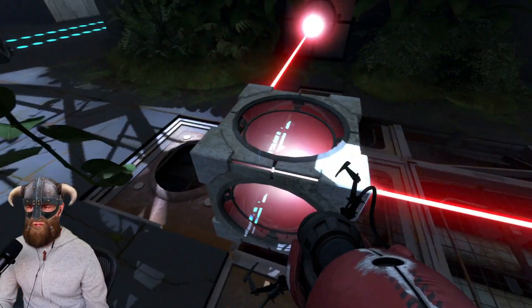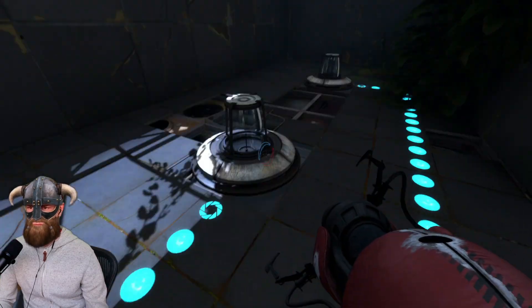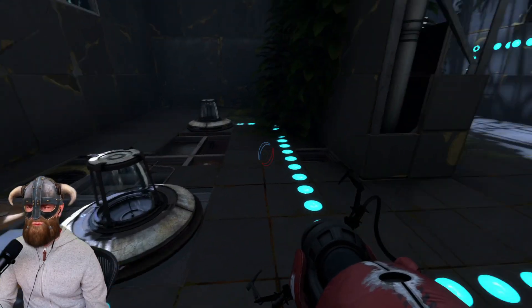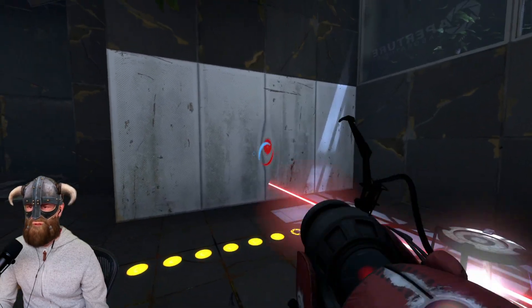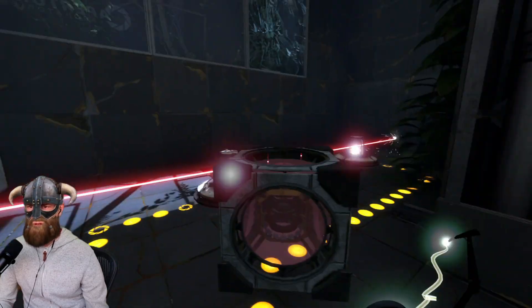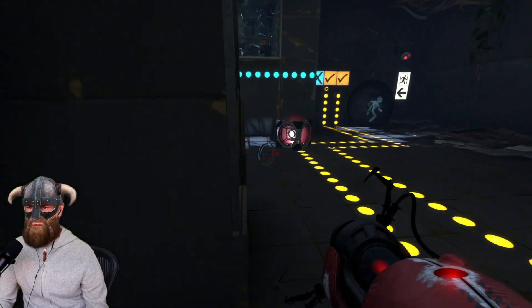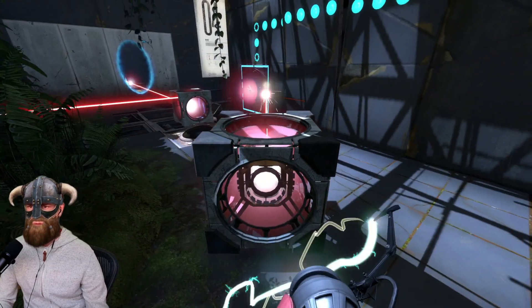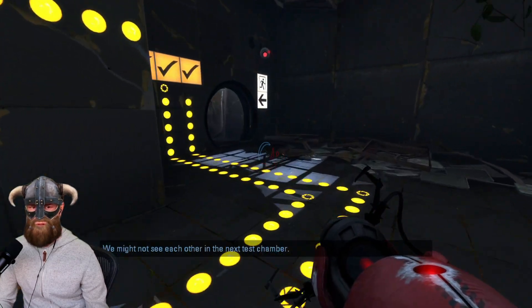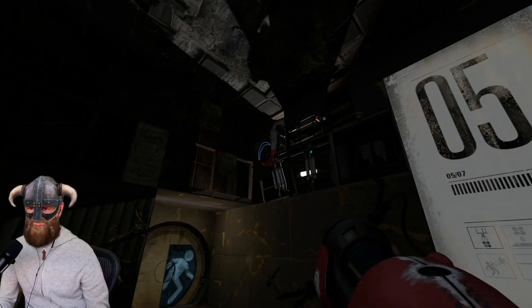We have one that redirects but doesn't charge up, and then we've got two chargeable cubes. We need to activate these two targets. Put one portal here and one portal there — both activated. Take this one here and the other one there. It does work — we got all three activated, and we are in creepy chapter number five!